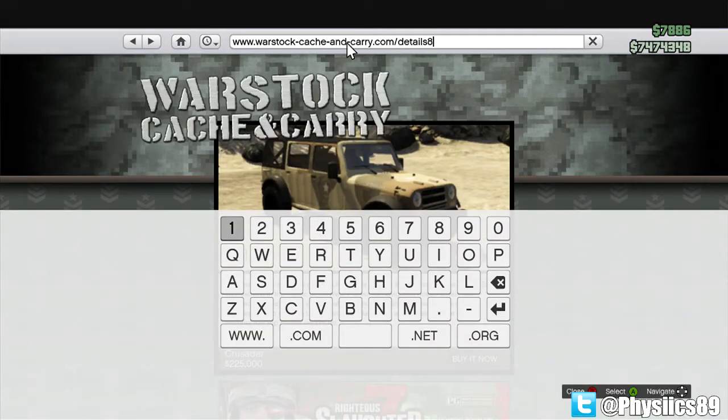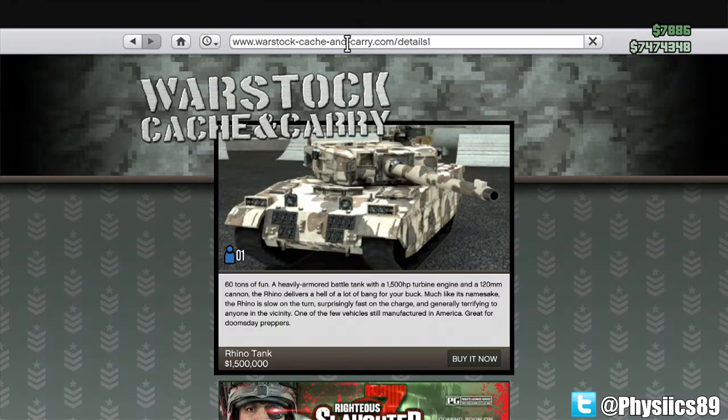Now whatever number you get, all you have to do is take away those numbers — just leave it as 'details' — and then go ahead and add the number 1 to it and hit enter.